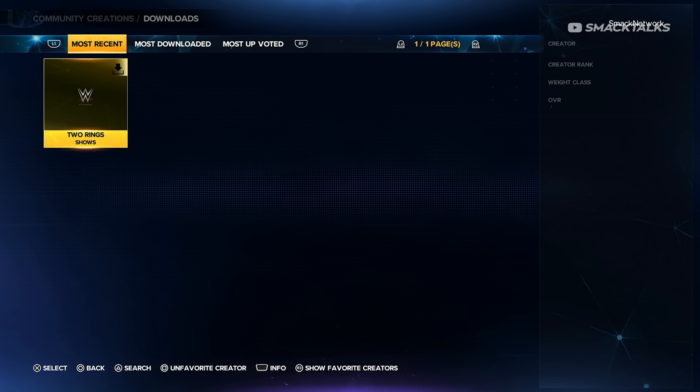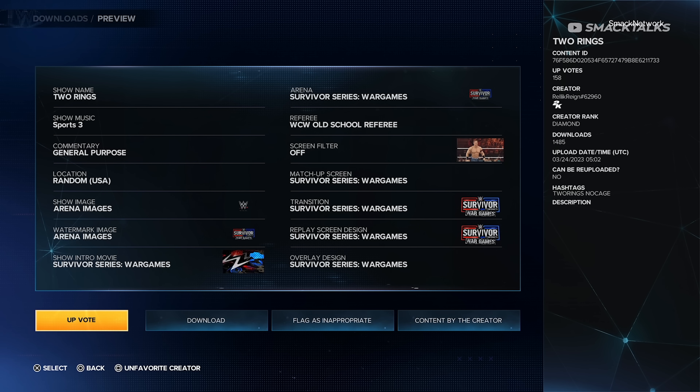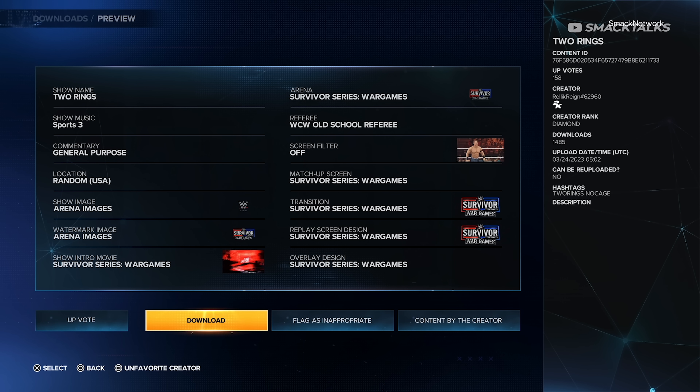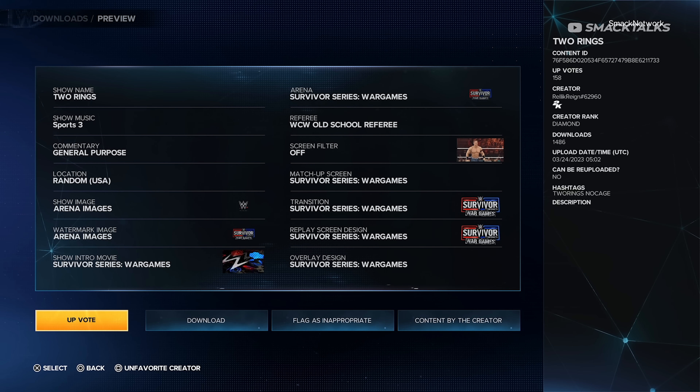Next, select Hashtag 1 and enter the custom hashtag Two Rings, then press search and search again. Once the search results load, you should see a custom show named Two Rings, which was uploaded by the user Relic Reigns hashtag 62960.